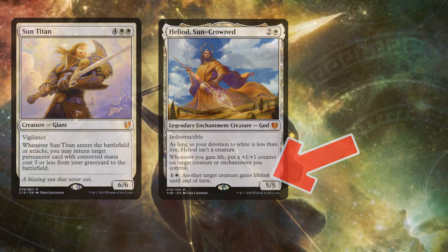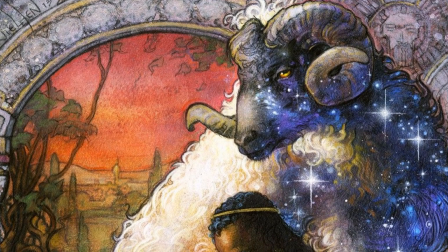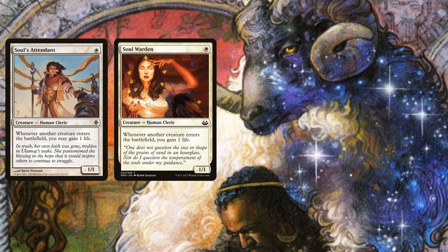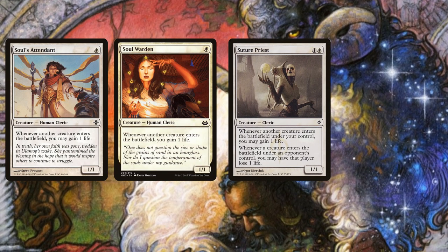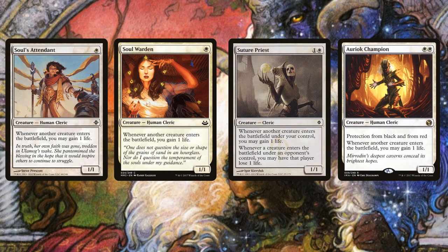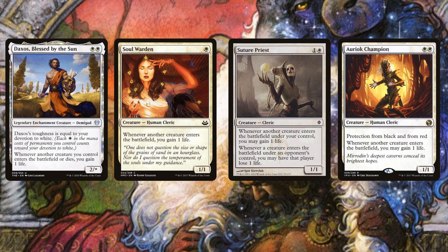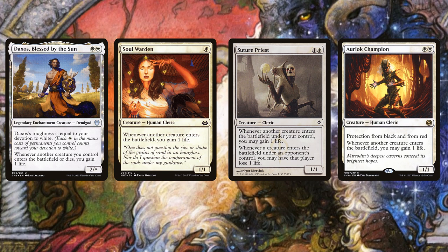Which transitions us nicely into the meat of the deck. Heliod wants as many instances of gaining life as possible, so Soul's Attendant and Soul Warden are immediate includes. We'll also be needing Suture Priest, Eirok Champion, and Daxos, Blessed by the Sun. Having any combination of this incredibly dysfunctional family out will see us gaining boatloads of life with every rotation of the table, and Heliod buffing our creatures an insane amount because of it.